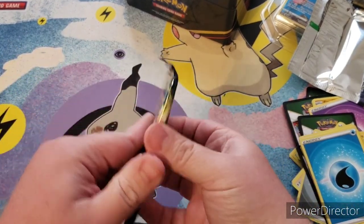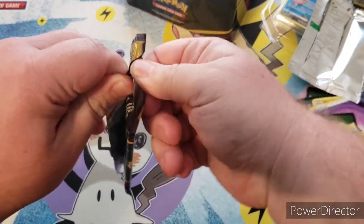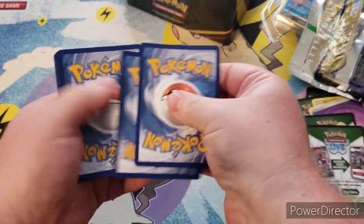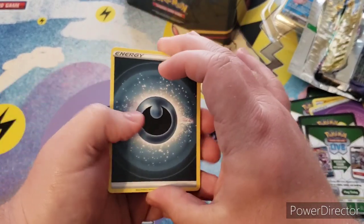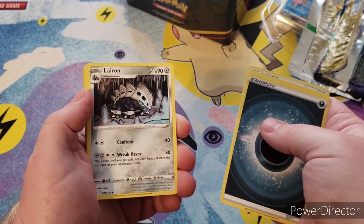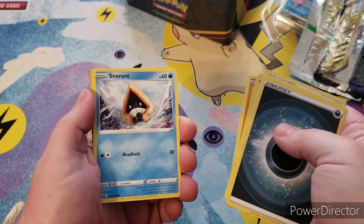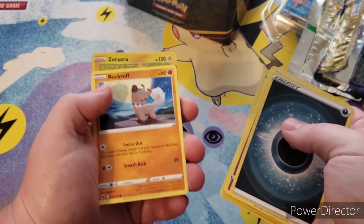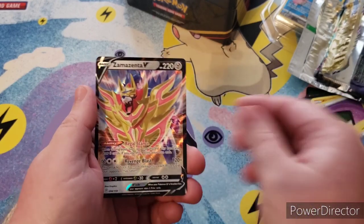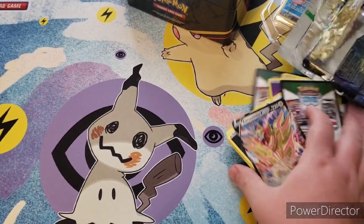The fifth and final pack — can we get another full art? Because that's what I really want. We have Energy, Dustclops, Trekking Shoes, Aleron, Wulu, Shanks, Pancham, Snorunt, Rockruff, Zero Zero Aura — and we got it! We ended with a full art Zamazenta V. Hope you guys enjoyed the video, see you next time!